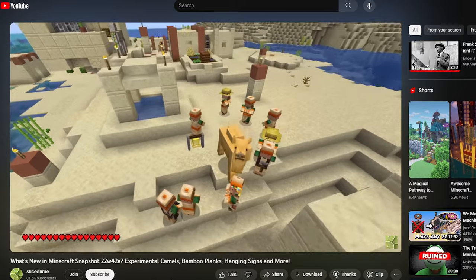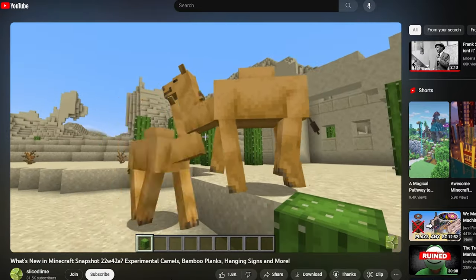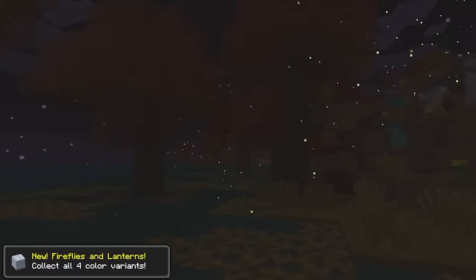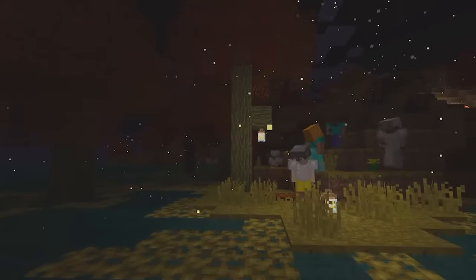Official Mojang snapshots always carry this baggage with them where it's like, oh, that's awesome, but when are you gonna fix enchanting or elytra or villages? Whereas with Better Than Adventure, it can just be, oh, that's awesome! Because they already fixed Minecraft.